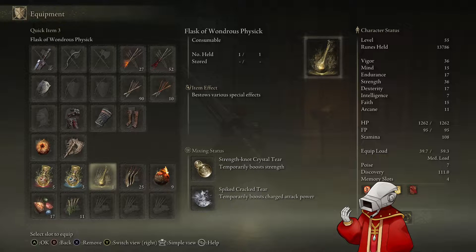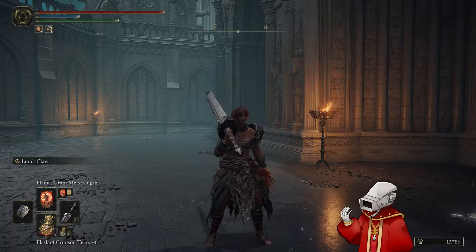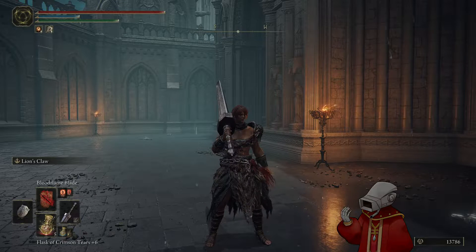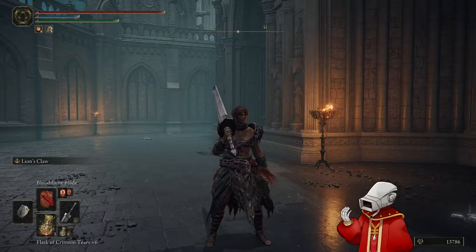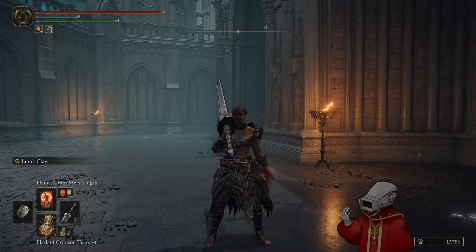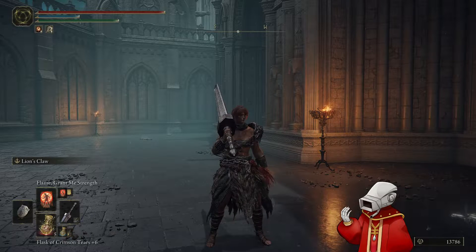My charge attacks hit really hard, especially when I use my buffs. I have Bloodflame Blade, which puts fire and bleed on the sword — it's mostly for the fire honestly, but bleed's a nice little bonus. And then Flame, Grant Me Strength, which boosts both physical and fire damage.